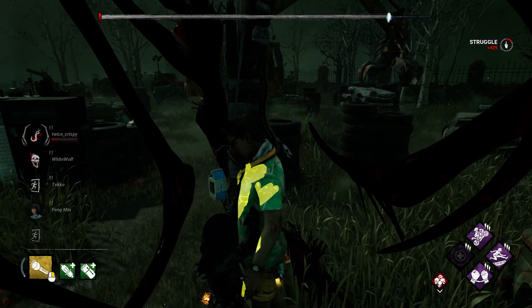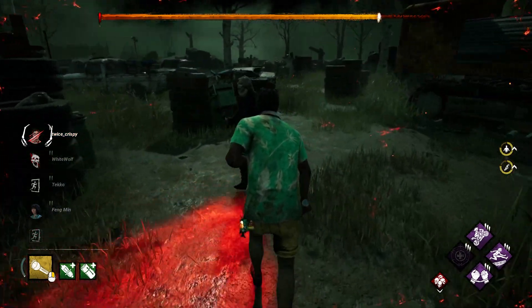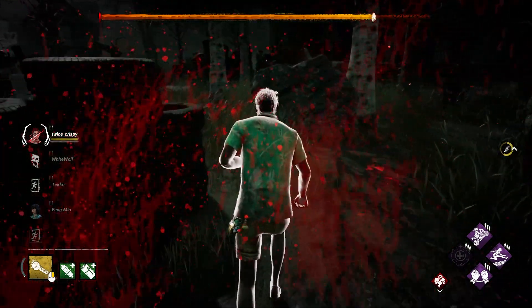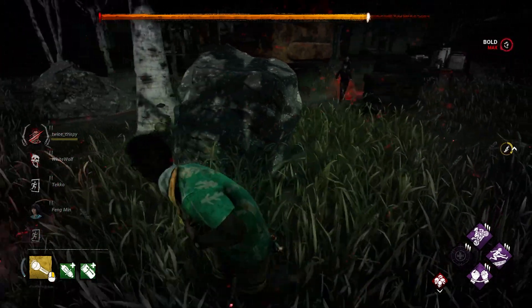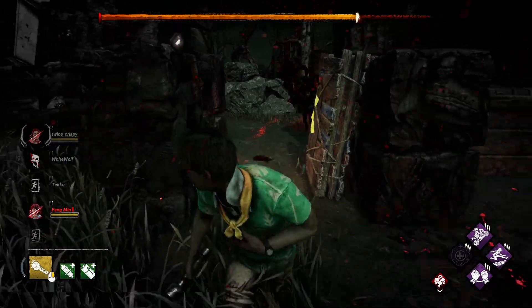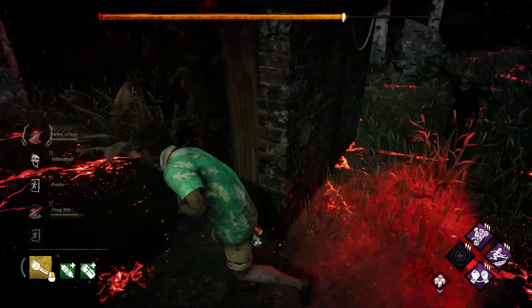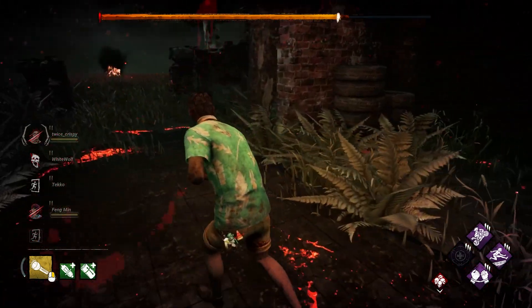Lastly, tip number thirty-two: take hits for injured survivors when going to the gate. Form a little train with the injured person being the conductor at the very front. Every time someone takes a hit in the back, the next healthy survivor drops back to take the next hit. Thanks for watching the video, and if you like the tips here, thumbs up or leave a comment to let me know so that I can make more of these videos for you in the future.